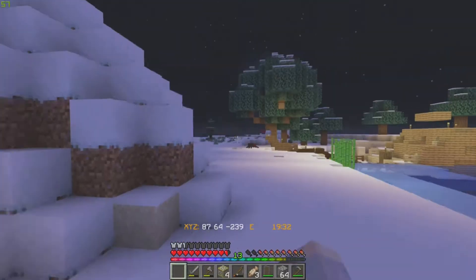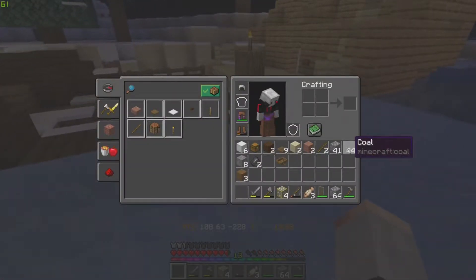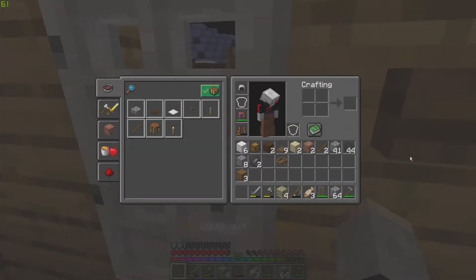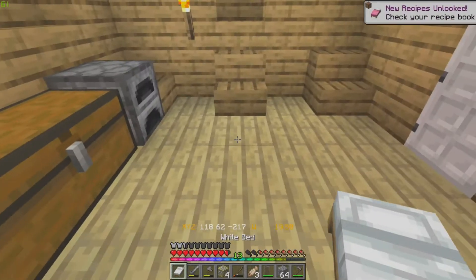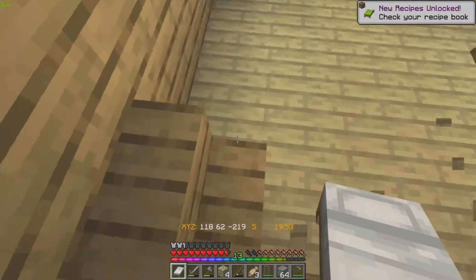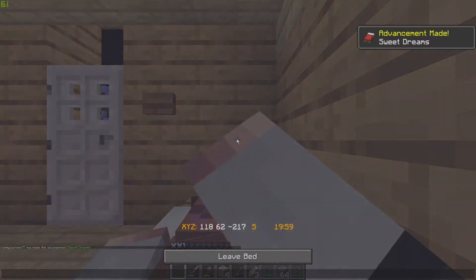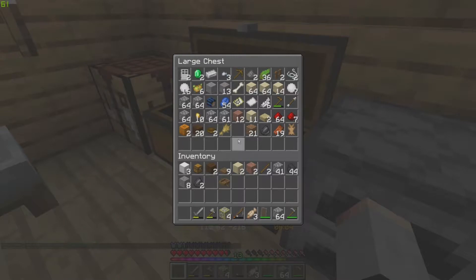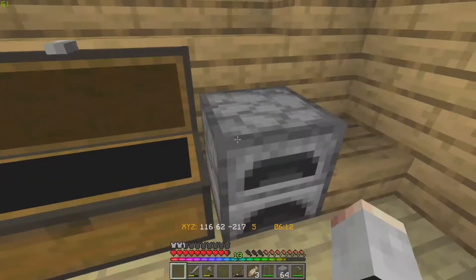Okay guys, so we went mining — wasn't too successful. We got a lot of coal but not any of the other good stuff. We now have a bed though, which means we can make the bedroom underneath. We can sleep the night away. We also got some gold.